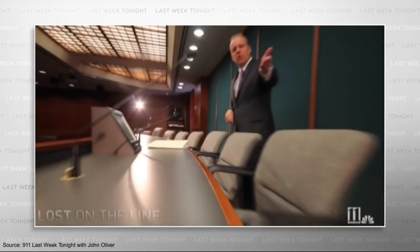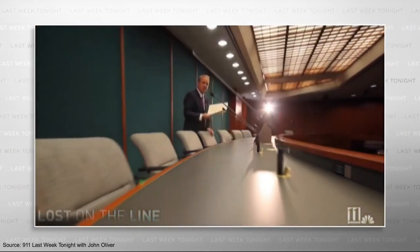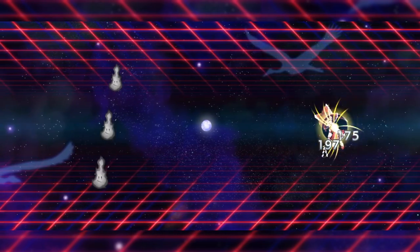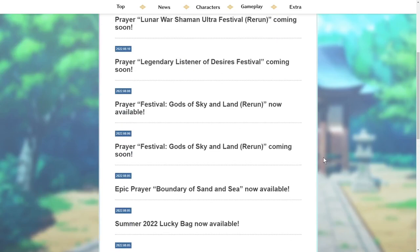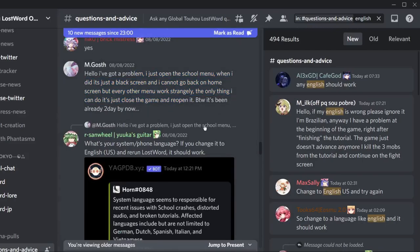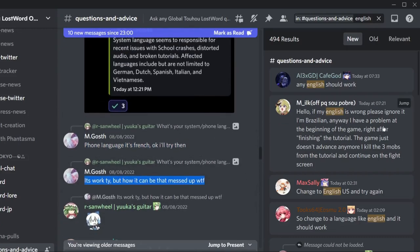If they had copied code from a version of the game with known bugs, why did anyone bother to do any testing? With a bug so severe that some new players couldn't even play the game, why didn't they delay this game engine update? Or if they really had to push it forward, why didn't they post anything on their news page? There was an easy fix — just change your device's language to English, because certain other language settings were causing the game's code to malfunction.